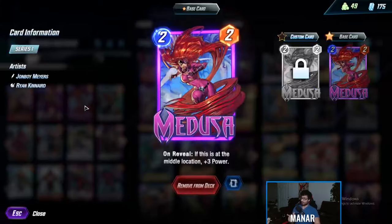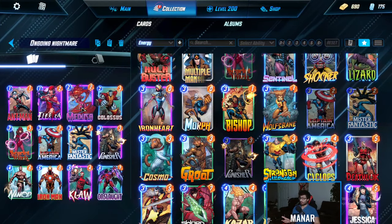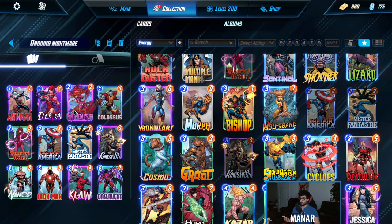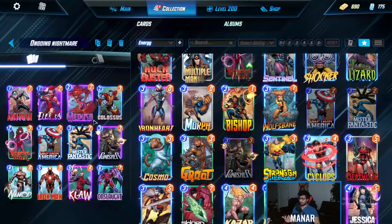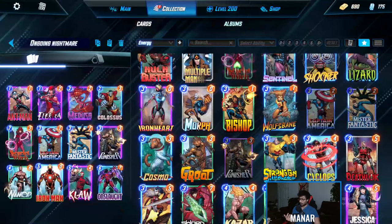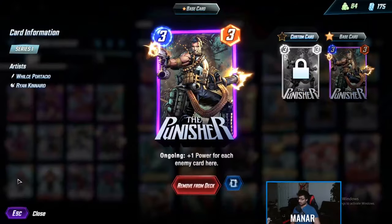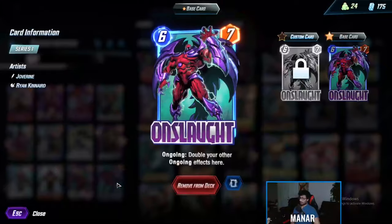You do have an engine: Iron Man, Scarlet Witch, Fantastic, and Colossus for bad starts. But the real main engine is Ant-Man and Medusa. Then Punisher, Namor, Claw, and Onslaught — that's your main line.